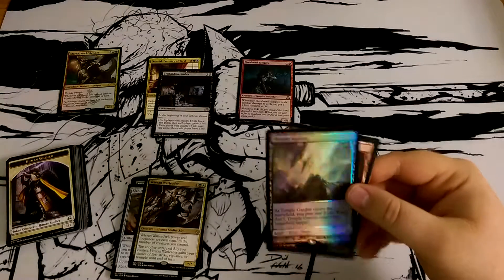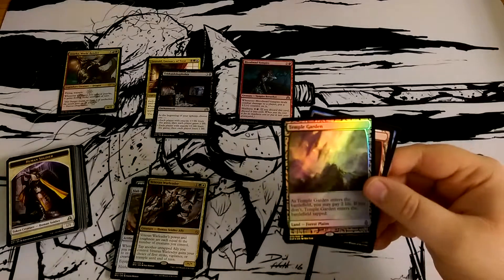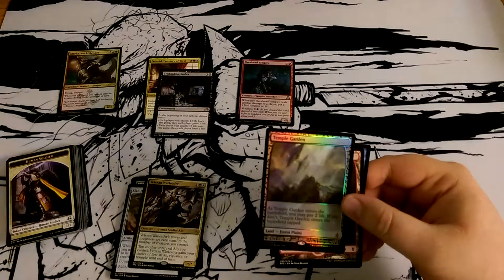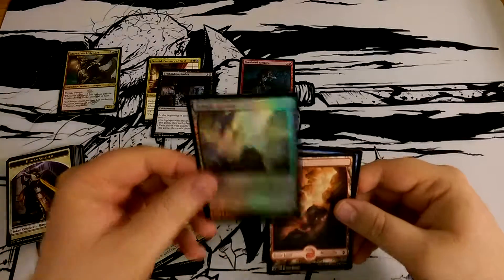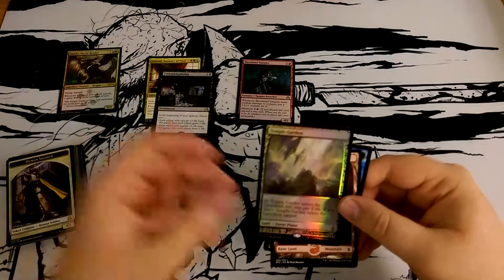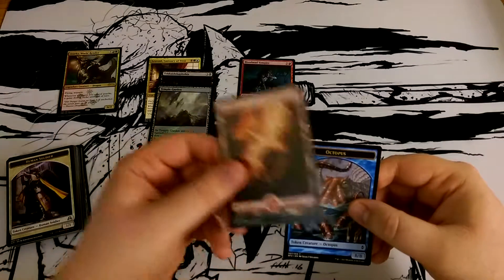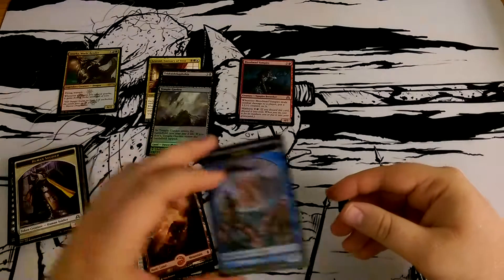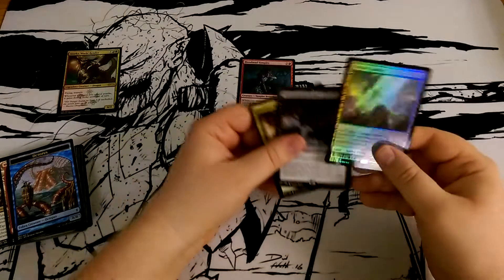Whoa, whoa — what is going on here? You see that? Temple Garden! You see that?! This is great. When this set first came out I bought a bunch of packs and didn't get any of this full art stuff. And look — it came with a normal full art land too! And octopus tokens — I don't have enough octopus tokens. This is actually double bonus, guys!